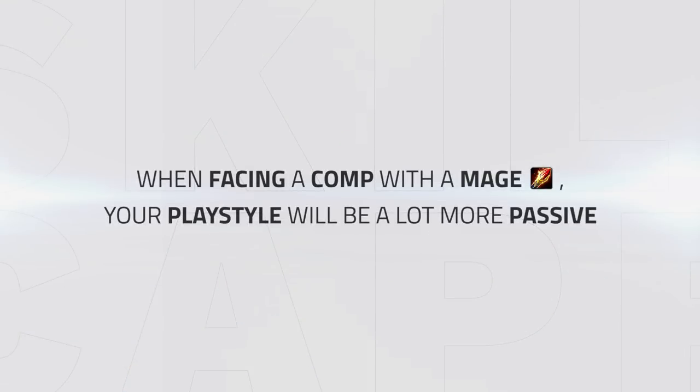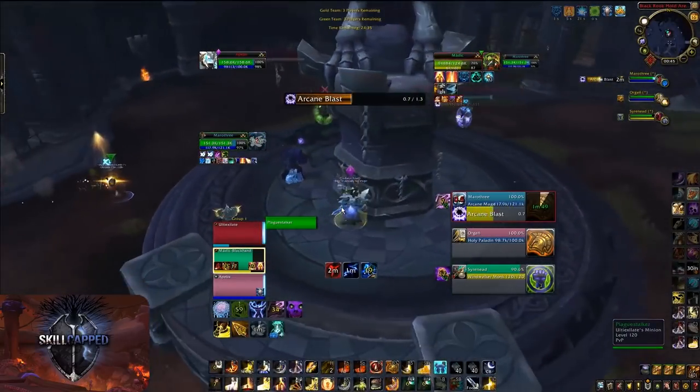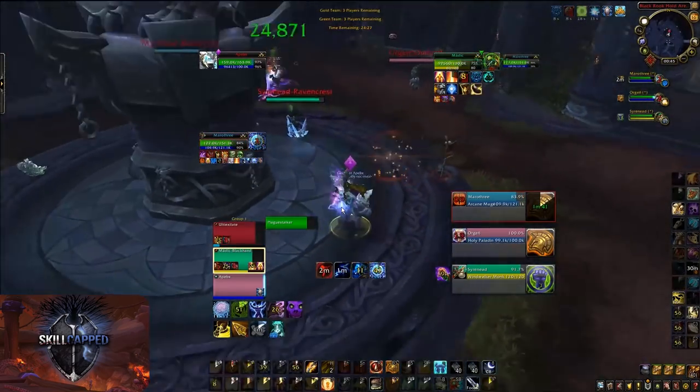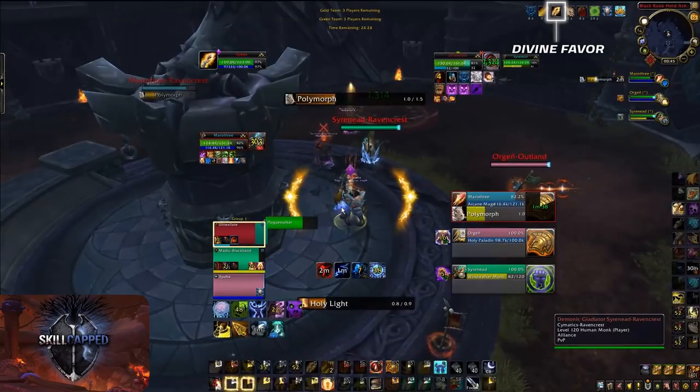When facing a comp with a mage, for example RMP or Windwalker Mage, your playstyle will be a lot more passive and you will spend the majority of the game at the pillar, avoiding swaps and CC, regardless of what comp you play. Your go-to PvP talents versus mage teams will be Light's Grace, Ultimate Sacrifice, and Divine Favor. Jumping into another clip, we're facing a Windwalker Mage and as you can see, I'm playing at the pillar to avoid getting sheeped or swapped to while rotating cooldowns with my team. Blast Hands is not used versus mage teams, since they can steal the Blessing of Protection and Blessing of Freedom, so Divine Favor should be played instead.